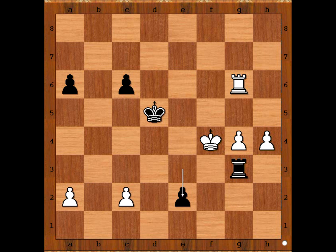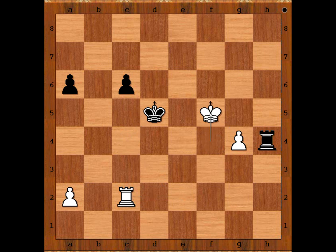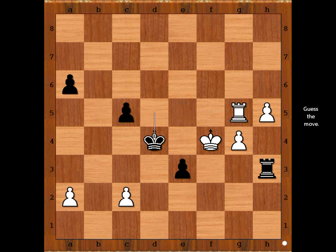King to f4. Rook to h3 — perhaps black previously thought that e2 is winning; he didn't play e2. Why is e2 not winning? How would you continue in this position with white pieces? If king takes rook, the pawn is promoted to a queen, but white has a move: c4, and after king takes on c4, rook to e6, and after rook to h3, rook takes on e2, rook takes on h4 check, king to d5, king to f5 — positive for white. So we have rook to h3, h5, c5, rook to g5 check, king to d4 — it is white to move. White played the move and black resigned.